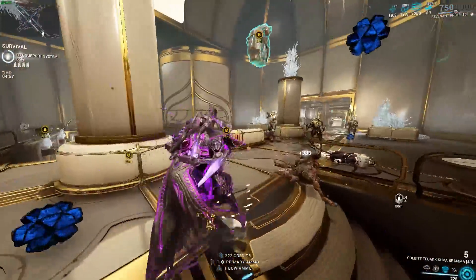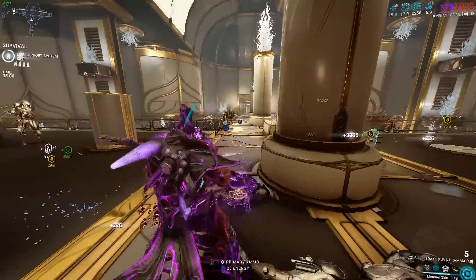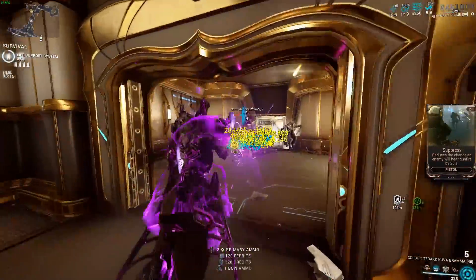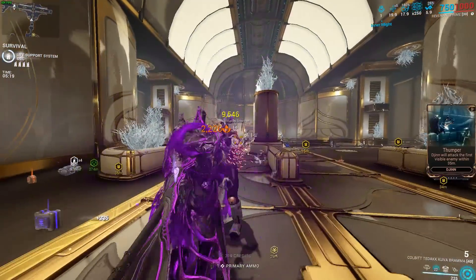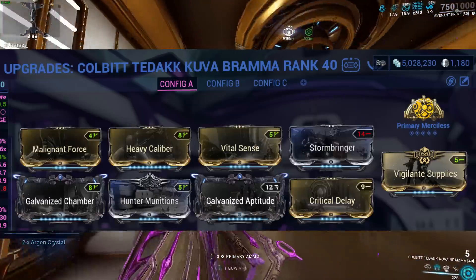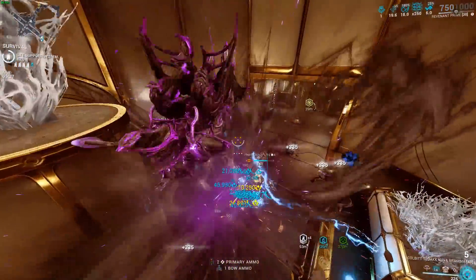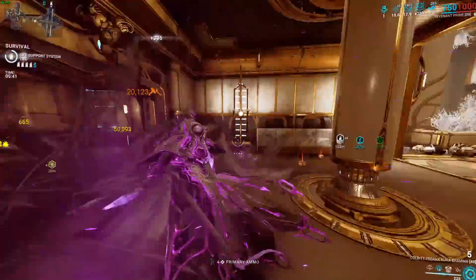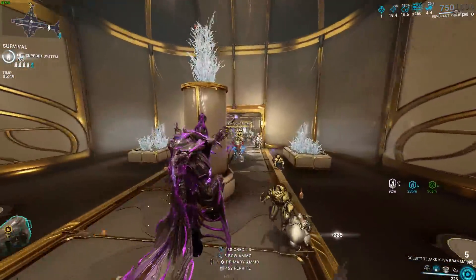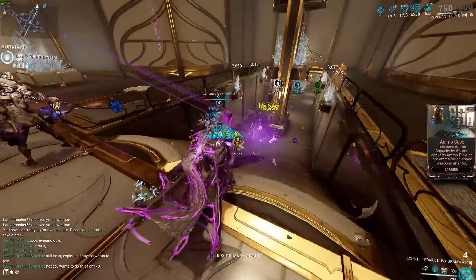If they do implement self-damage, you'd be in trouble — but for now, enjoy this weapon while you can. As a Kuva weapon, you'll need to put some Forma in it. The build focuses on damage and killing as many enemies as possible: Malignant Force, Heavy Caliber, Vital Sense, Stormbringer, Critical Delay, Galvanized Aptitude, Hunter Munitions, Galvanized Chamber, Vigilante Supplies — or an ammo mutation mod — and Prime Arcane. Carpet bombing is definitely still a thing you can do. Keep in mind if you don't focus on big groups, you can run out of ammo, but with this weapon you can just kill everything regardless — whether they're 50 meters away or 5 meters away.